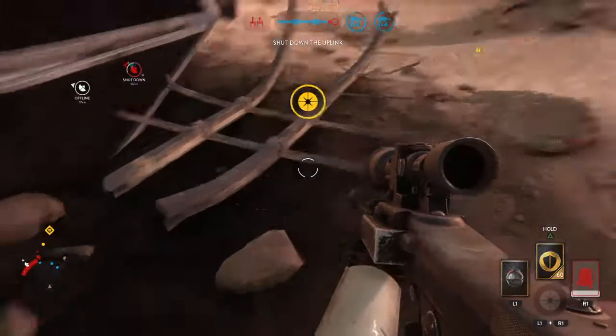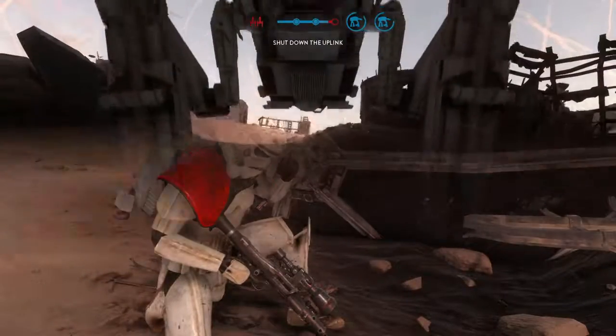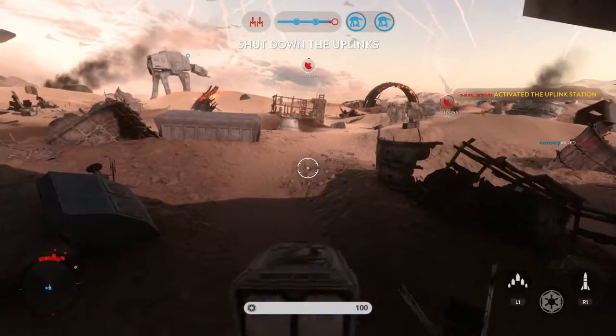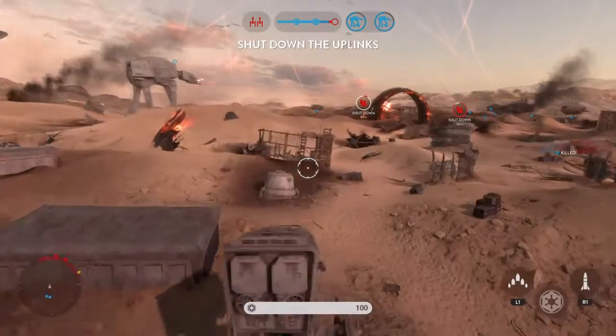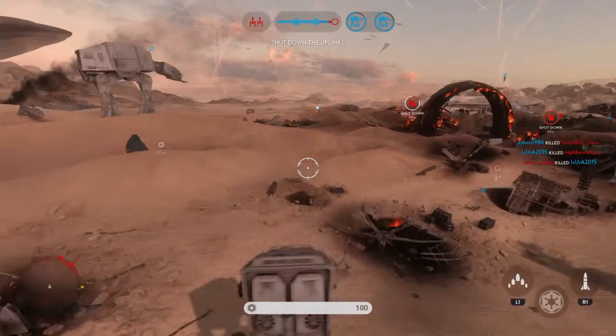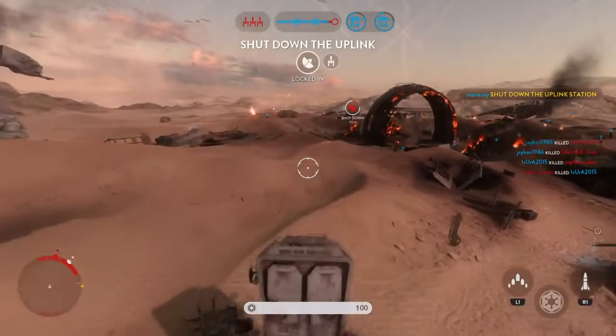Han Solo has met a fitting end. Scout transport on the field. The uplink station has been taken over by the Rebels — we must deactivate it in order to stop a Y-wing attack. Rebel uplink has been turned off.